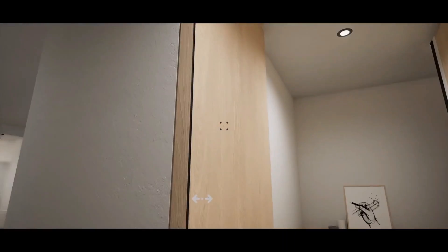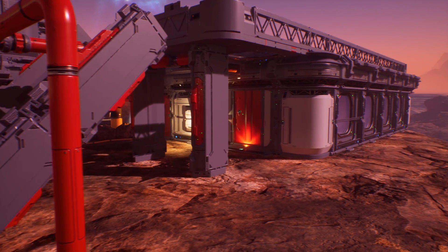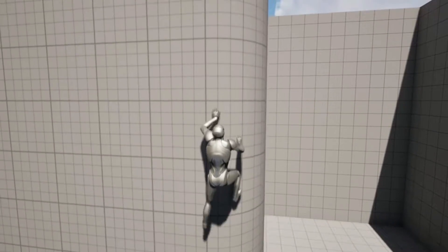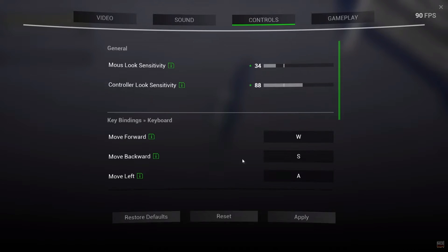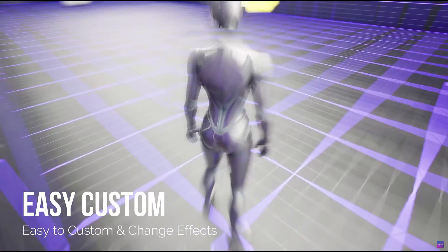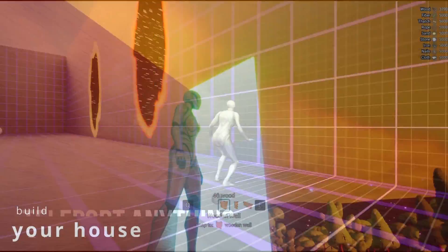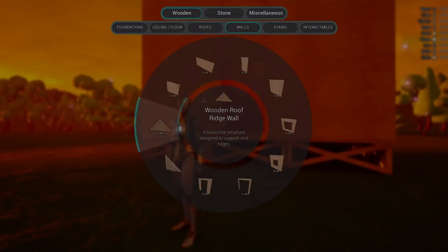Hey guys, welcome back to another Unreal Engine Marketplace video. Today we'll be covering the current showcase on the Unreal Engine Marketplace, and five out of six of these are also on sale so you can get them at a good cheap price. So without further ado, let's get right into it. We're going to be covering the Nordic Loft Experience, the Sci-Fi Base Planet, Procedural Climbing with Control Rig, Nice Settings Menu, Teleportify Advanced Teleport System, and BuildMe Building System.